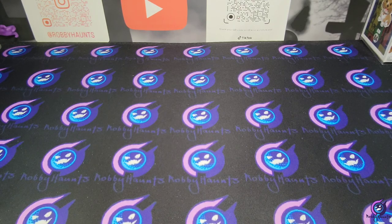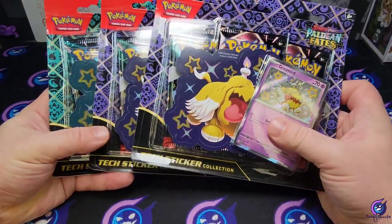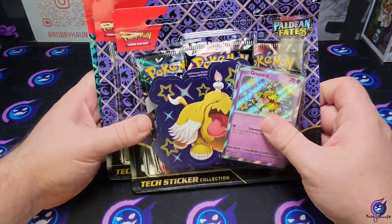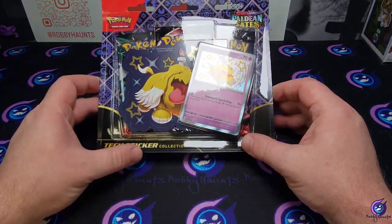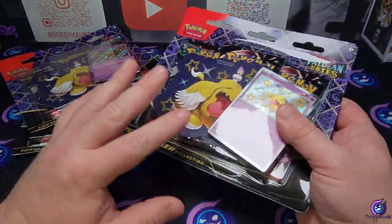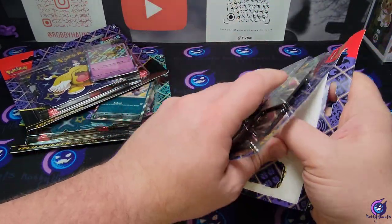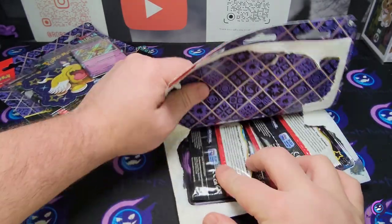What's going on guys, welcome back to the channel. We got some more Paldean Fates today — the three-pack blister sticker boxes, the sticker collections. These have been insane from what I've seen on YouTube and in person, so I figured why not crack three of these open. It's almost like you're guaranteed something out of every three-pack blister.